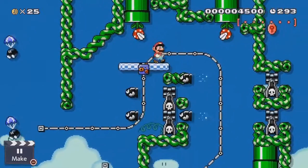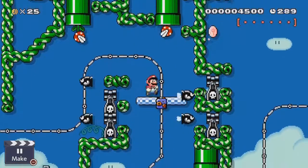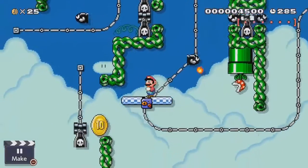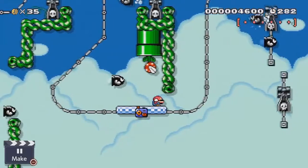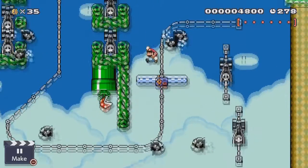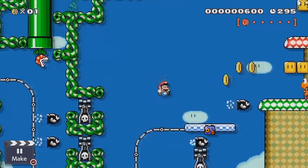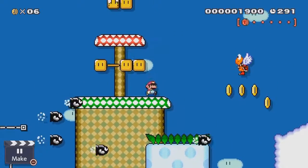I found out, at least during the making of this level, that the bullet bills will not fire their cannons if there's something blocking their shot. So that's why there are little gaps in the vines there to actually make them fire. I was coming up on the back side and they wouldn't be firing from the left, so I had to make gaps there for them to actually shoot. A little something you find out as you build levels — small quirks of the game engine.